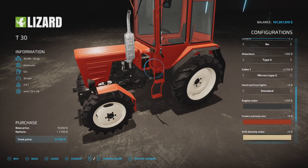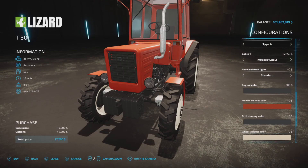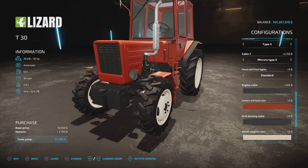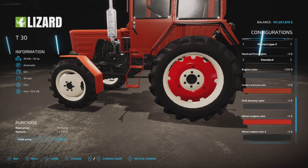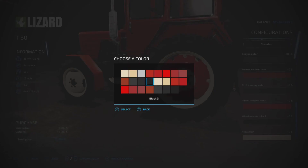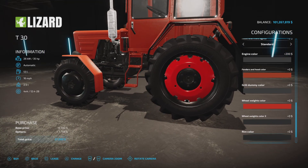Grill dummy color: cream, white cream, red, black, or gray — no charge for the grill color change. Wheel and weight colors: we can make it red, that's the weight. Wheel weights color 2 — I'll make it black; those are the bolts on the wheel weights. Rim color: black, red, or cream — more of a gray, actually. No charge there.